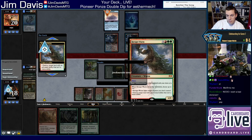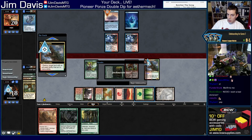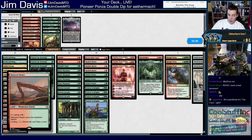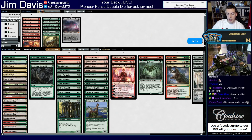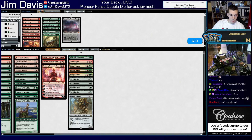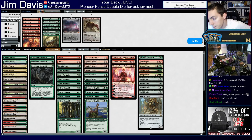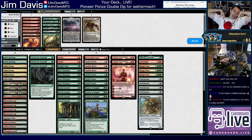Can Ravager Wurm kill a cycling land like Sheltered Thicket? It has an activated ability that's not a mana ability, but it's not an ability in play — you can't cycle it from play. So they're playing Mono Blue — devotion I assume. They probably have Master of Waves which is terrible for us, but we have Kozilek's Return which is pretty good. Ballista can kill Master of Waves too — kind of cool.